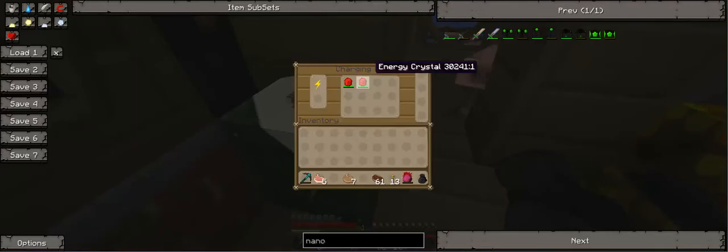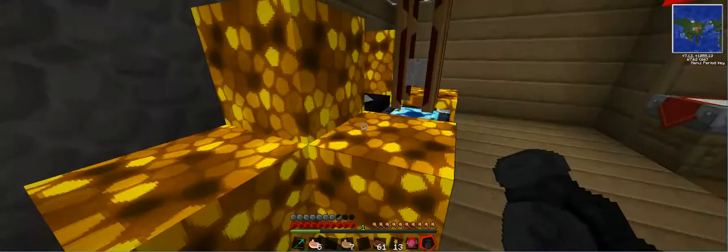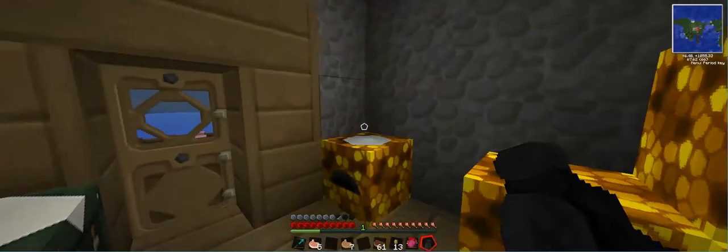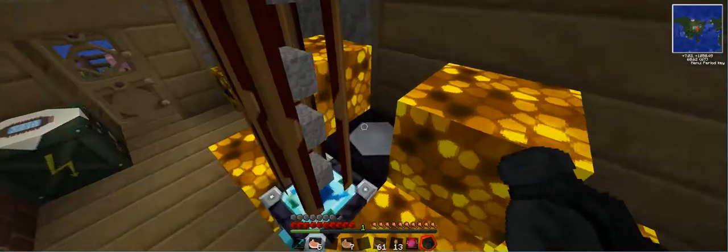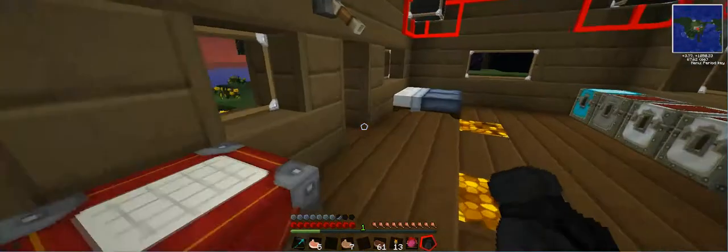Let's see how many energy crystals I'm up to. I have two fully charged. And the machine here — I also made a spare one of these to collect the EFC out of the ether, to basically just turn coal into a tyrannous fuel, which I'll use either in new machines or EMC it. It's free EMC, essentially.